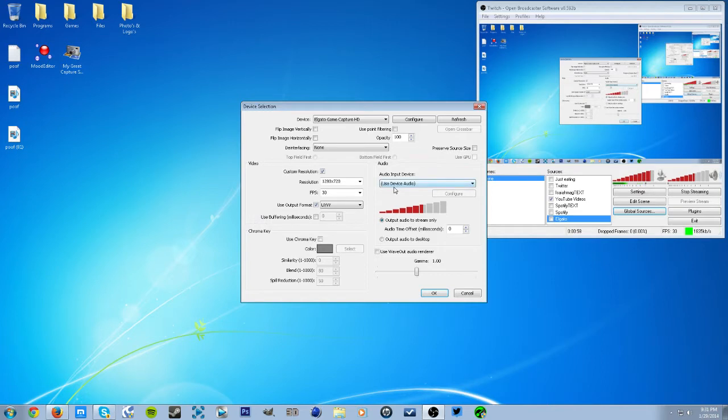Once you click Properties, it shows all this stuff — I believe it doesn't really show at first. But just click Elgato Game Capture HD. Do not click 'use device audio' — if you click that, it'll mess things up and it won't really show on screen. It's a little bit weird like that.